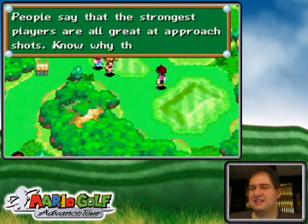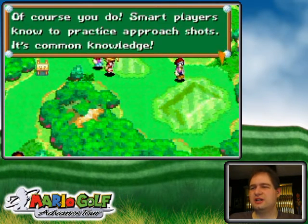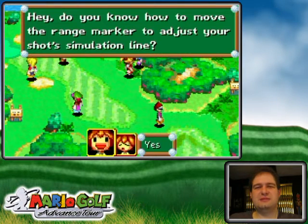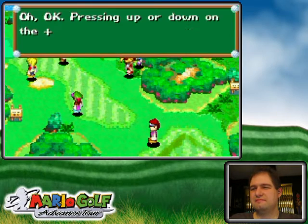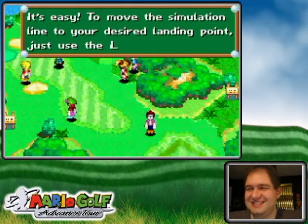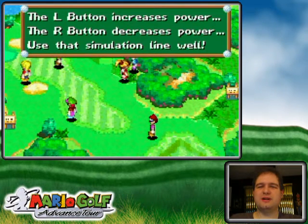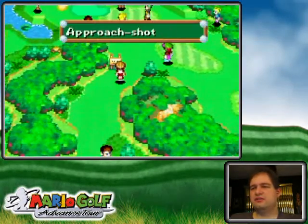I'd like to learn about approach shots, because I said before that the approach shots are probably among the best differentiators between good and bad players in Mario Golf. You don't really have to move the marker with the L and R buttons because you can just aim for that spot, but it makes it a little bit easier to give yourself a visual reference.